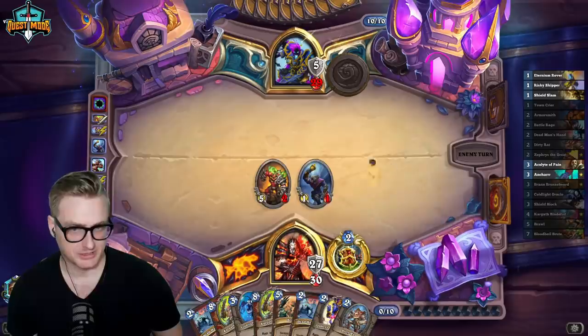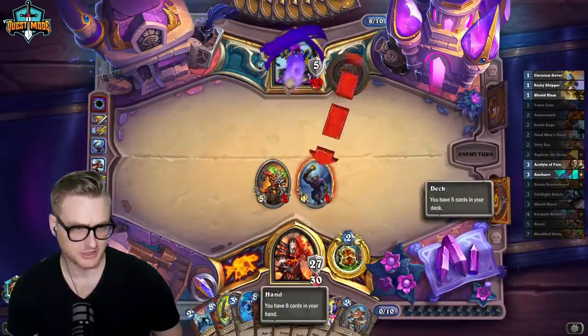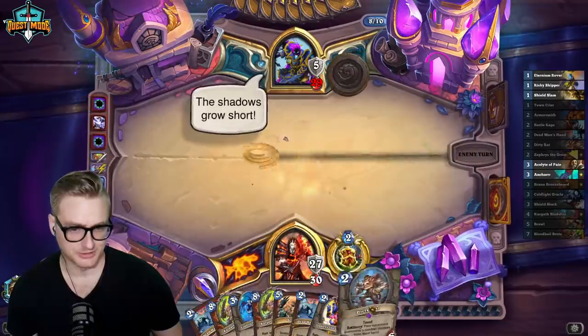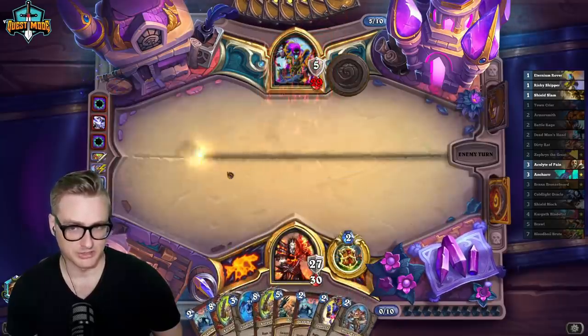We're all dumped to reduce them in deck. Eventually, yeah, but it shouldn't be that hard to dump. I've got double one-drop and an Acolyte of Pain, I can dump it later. I would rather just Dirty Rat and Kargath to completely demoralize them.